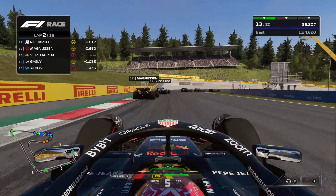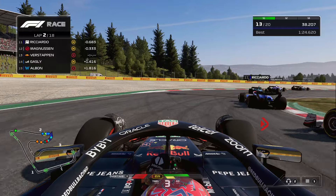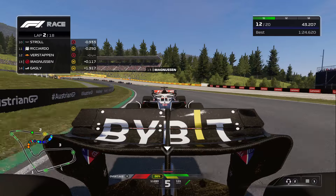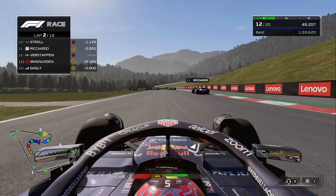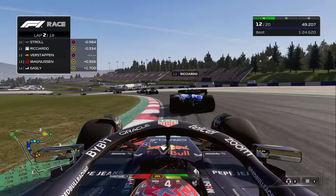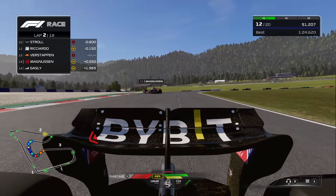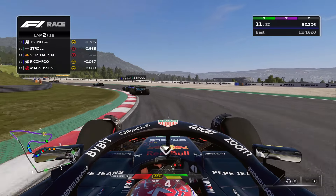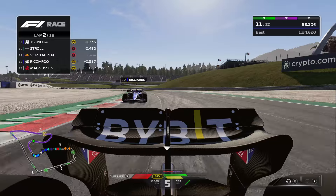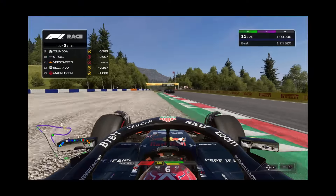Into the braking zone right here, gonna try to swoop around the outside of Kevin Magnussen. Once the camera's facing forward, you can kind of let off the gas and just coast around a corner — you're probably still a little bit faster than these AIs. So that's definitely something we can use to our advantage. Like right there, just letting off the gas a little bit, looking in front, and just coasting up the inside. And that's Daniel Ricciardo passed as well. Making good progress on these overtakes so far.